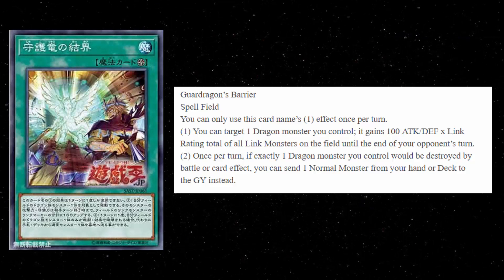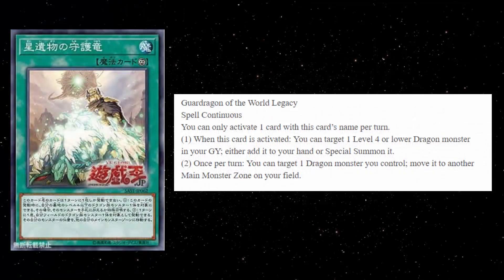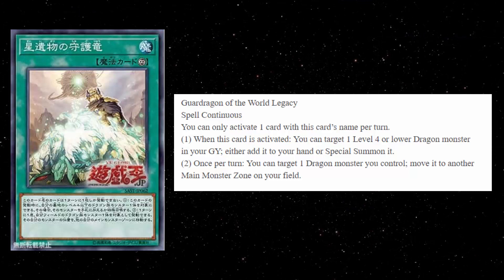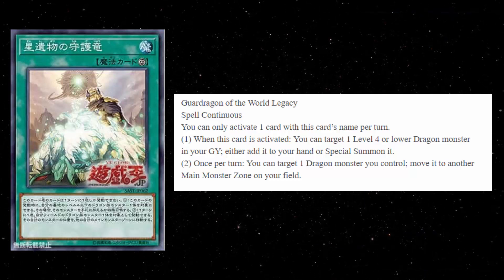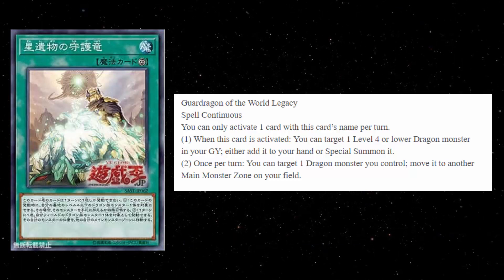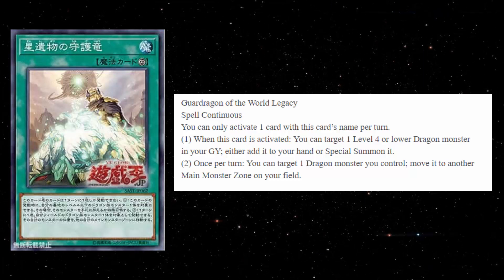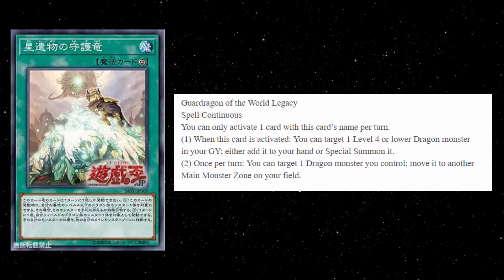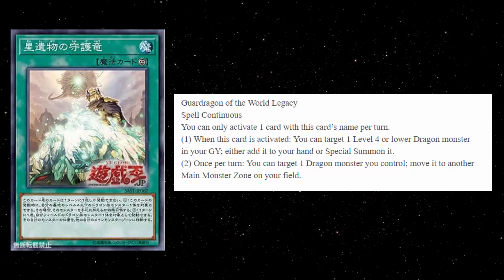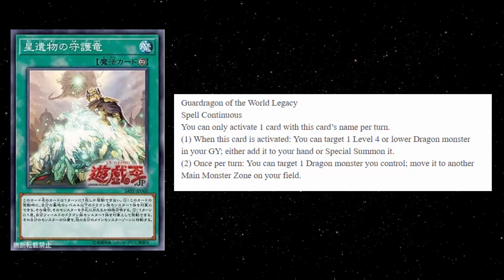Then we have a couple of continuous cards — a trap and a spell. The spell card, Guard Dragon of the World Legacy, I think is actually pretty good. Avram is once again in the picture. You can only activate one card with this name per turn. First effect: when this card is activated, you can target one level 4 or lower dragon monster in your graveyard — either add it to your hand or special summon it. Think of a deck like Rokkets — this is basically Monster Reborn. Second effect, once per turn: you can target one dragon monster you control and move it to another main monster zone on your field. This is supposed to be how you maneuver your link monsters to point to certain zones, though effects like this haven't really been successful so far in the Vrains era, other than like Knightmare of Purple Nightfall.